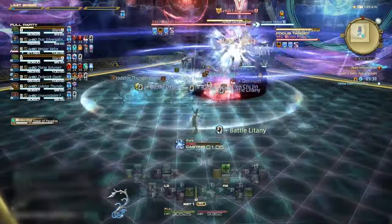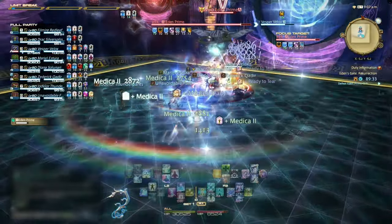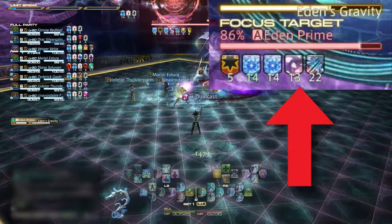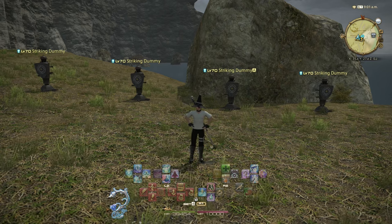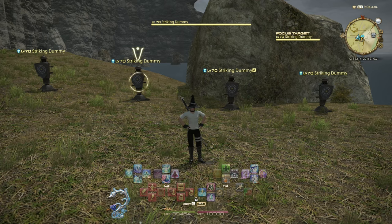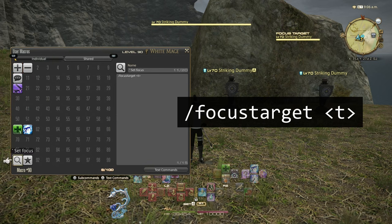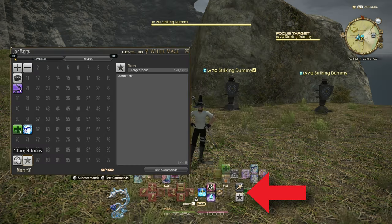I also like to use the advanced target filters. This lets you change your filter types when you press the left bumper and a face button together. I use all four of these face button filters: a filter for targeting enemies, another for targeting players that are not my party, a third filter that lets me target NPCs and objects, and a final filter for targeting everything. For example, here in town I can use the NPCs and objects filter to quickly target the etherite crystal from within a crowd of other players. Filter targeting will use soft targeting just like the party list and enemy list.